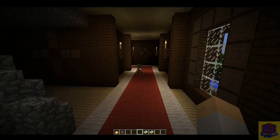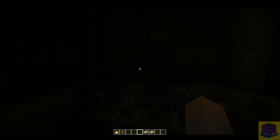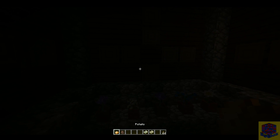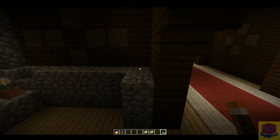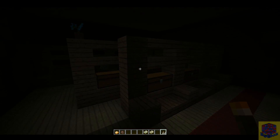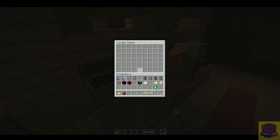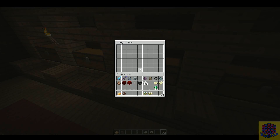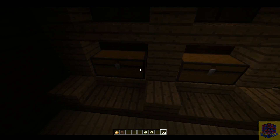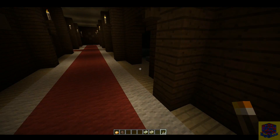Let's have a bit of a look around. There's a creeper here - it's all nicely decked out with carpet. Let's grab some torches to lighten the place up a little bit. Hallways, and a chest room - what's in these chests? It's just a storage room. Interesting, very cool.